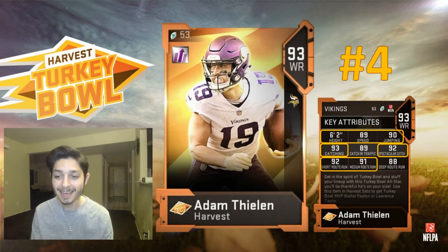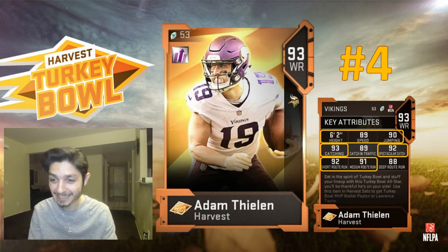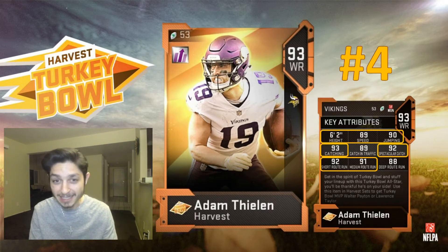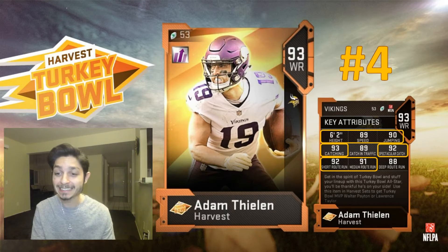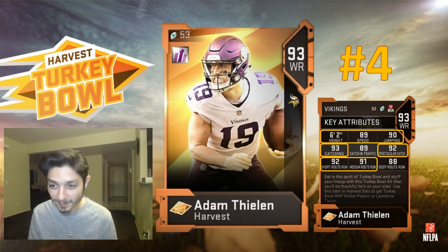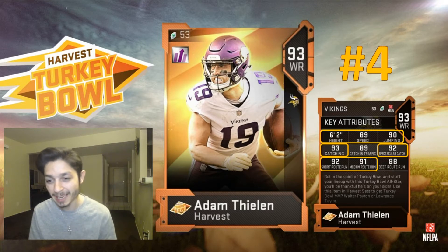Number four is Adam Dillon: 6'2 height, 89 speed, 90 jumping, 93 catching, 92 spec catch, 92 short route running, and 91 medium route running. He's my number four — the 6'2 size, 92 spec catch, 93 catching, and the route running thresholds are all great. He's pretty much an all-around wide receiver. Since he's free, if you need a wide receiver, get him.